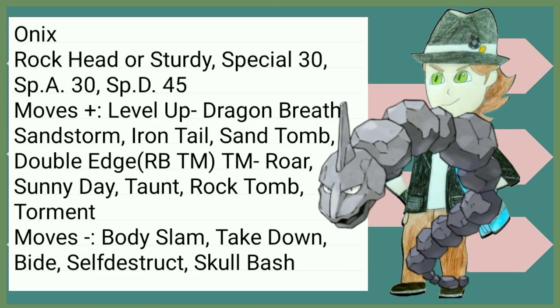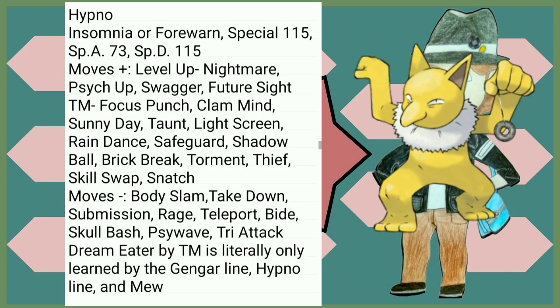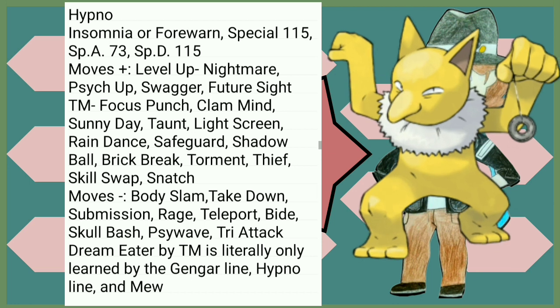Onix gets Dragon Breath for its 30 Special Attack. Hypno loses a decent amount of Special Attack, making it seem like it wants to be more supportive with the new moves it gets, but I don't really know how I like it. Also a little note: Dream Eater by TM in Gen 1 is literally only learned by the Gengar line, the Hypno line, and Mew. Why is this a TM?